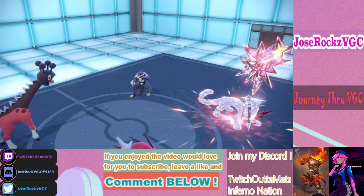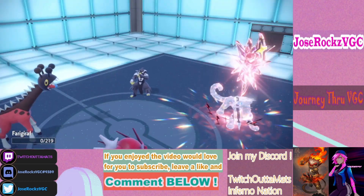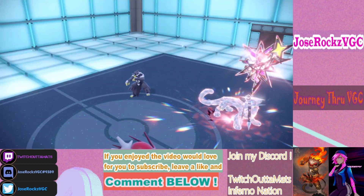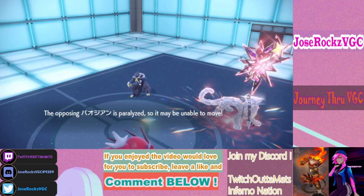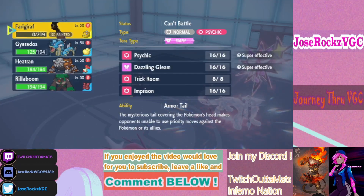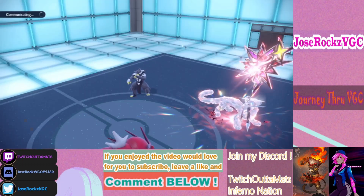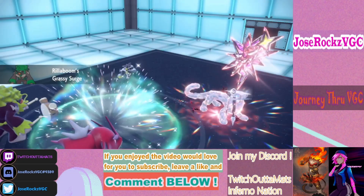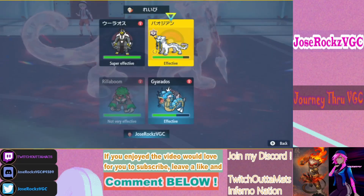Fairy Tera would have been crazy here but I don't want to burn my Tera just yet. That's not the KO! I think we're gonna blow this right here. Gyarados is here for Amoonguss, so I'm going for Wood Hammer.